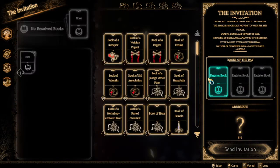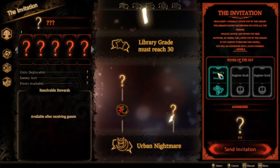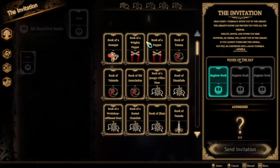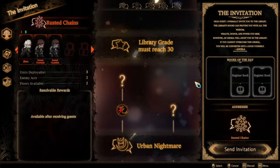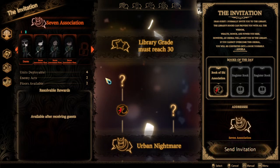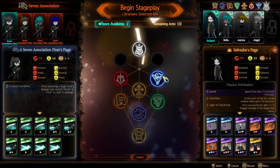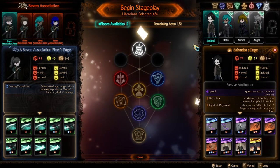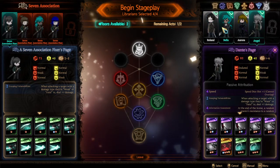That should be the Seven Association. We'll check out that unknown one last. First up, we go for the Seven Association — Seven invitation and up we go. The Seven Association is the general reception that has Dante's page in it. It's only natural that we start with the Keter floor, right?